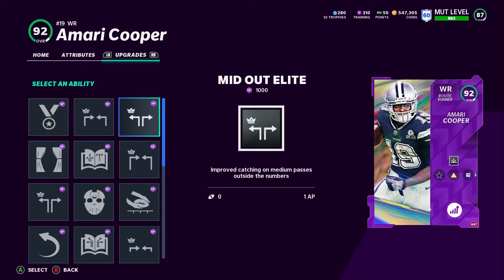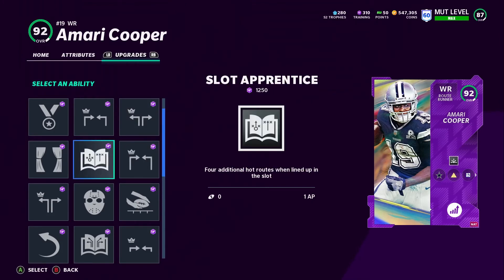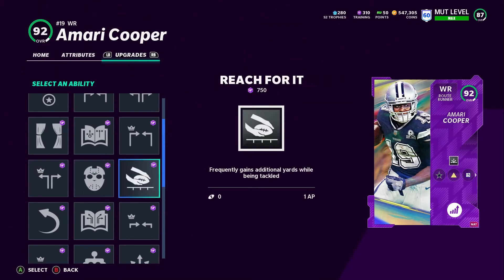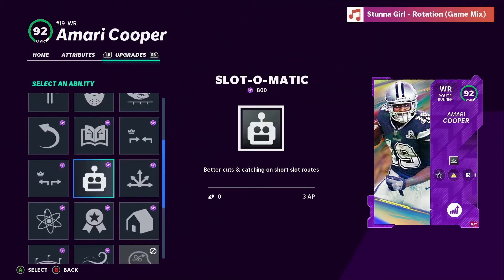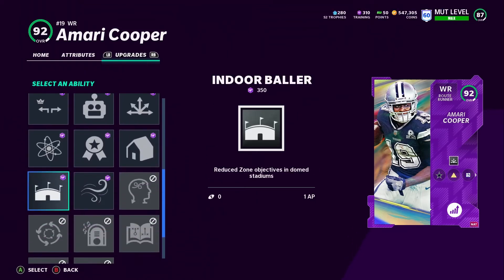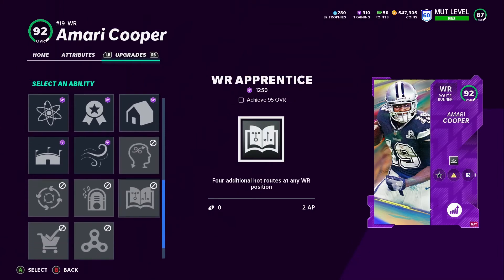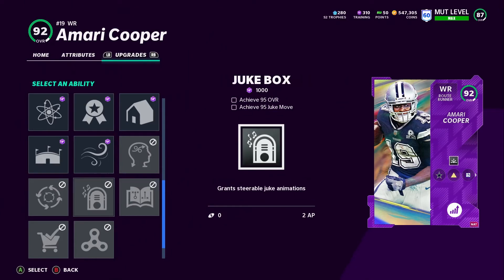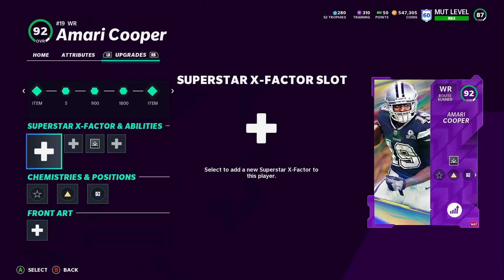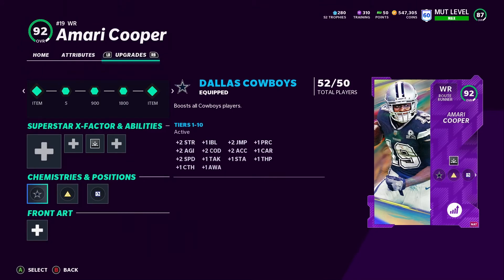Third tier abilities include Return Man and Slot Apprentice — four additional hard routes when lined up in the slot. He'll also eventually get Wide Receiver Prince — four additional hard routes at any wide receiver position — which is the one I actually wanted. And he'll be able to get Jukebox, Spin Cycle, Grab and Go, and Evasive later on.